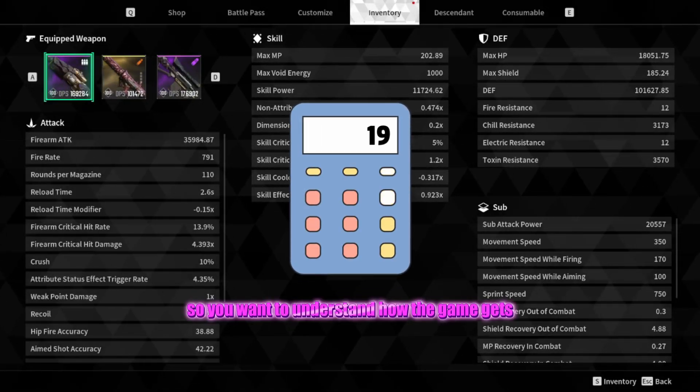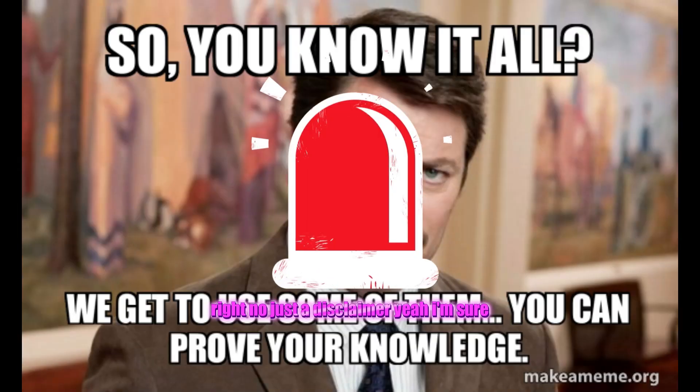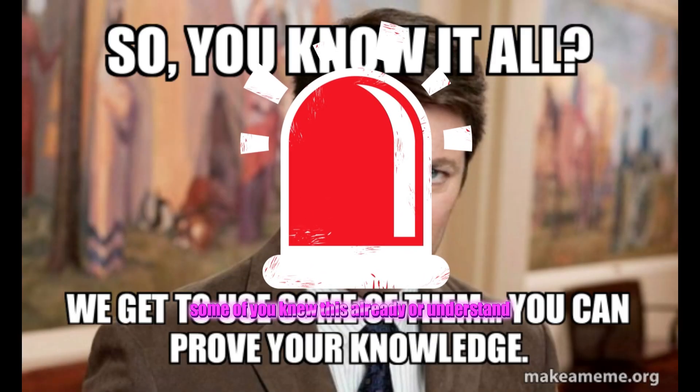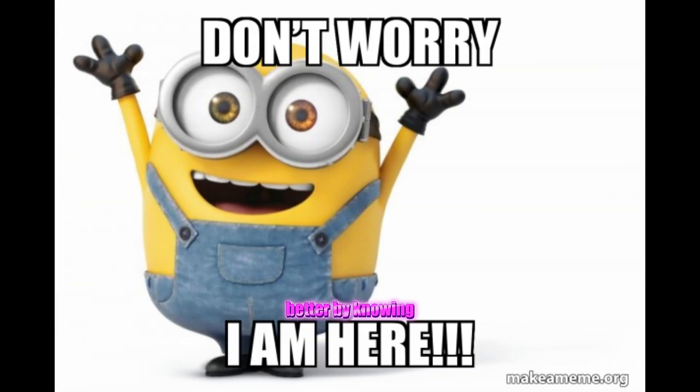So, you want to understand how the game gets the numbers it does during calculations. Disclaimer — I'm sure some of you knew this already, or understand this works in some other games, but this video is for those who didn't know and can make better by knowing. If this video helps you or someone in some way, make sure to leave a like so I know.